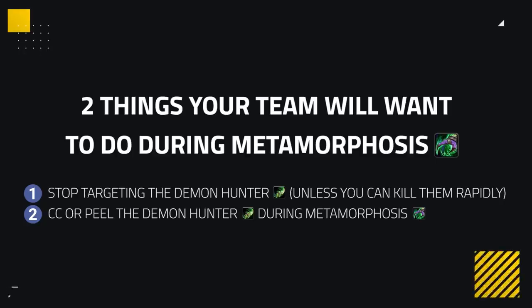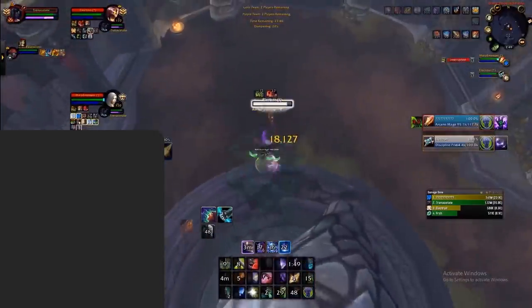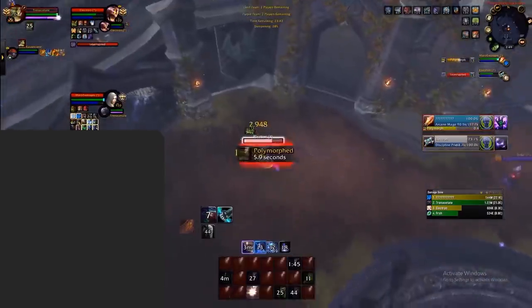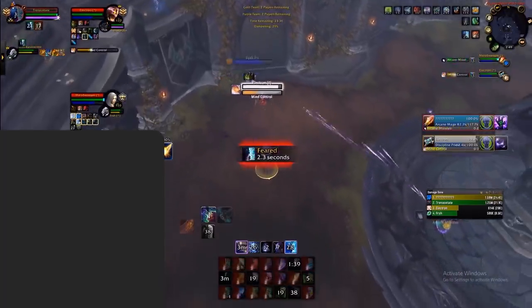When they use Meta, there are basically two things you want to do as your team. Firstly, you should stop targeting the Demon Hunter if you are, unless you can kill them rapidly. Secondly, you want to look at crowd controlling or peeling their Metamorphosis during this cooldown. You want to do this whenever you see Metamorphosis activated so that you can stop as much damage as possible, making sure the Demon Hunter doesn't overwhelm your team with high uptime of Metamorphosis.